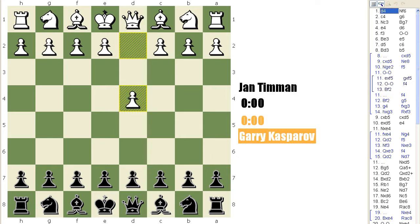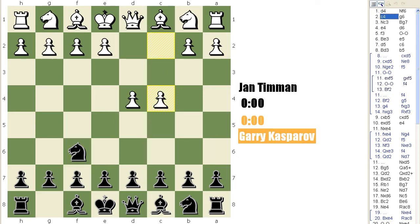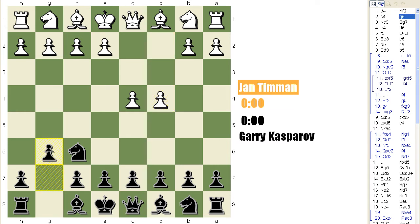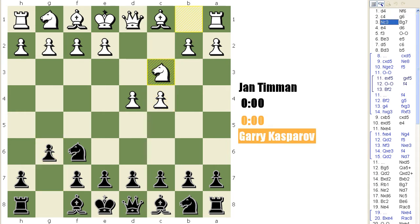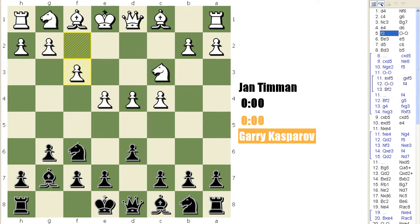Timman started with d4, Nf6, c4, g6, Nc3, Bg7, e4, d6, and we've got our King's Indian. Now, f3 was played by Jan. It's also the favourite of Anatoly Karpov, and it's called the Samisch variation.